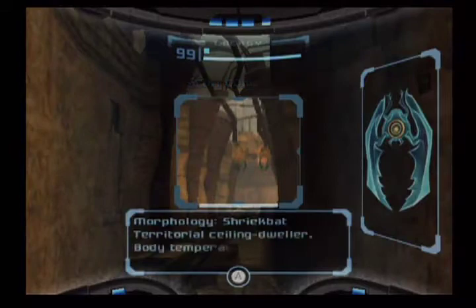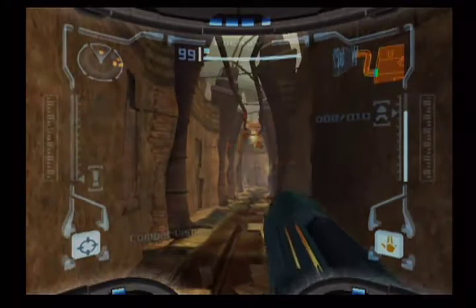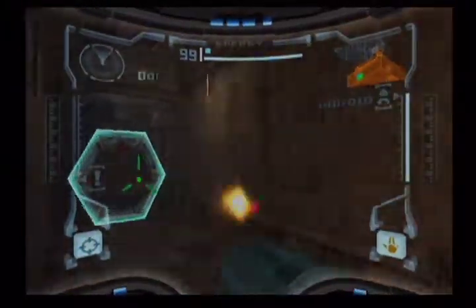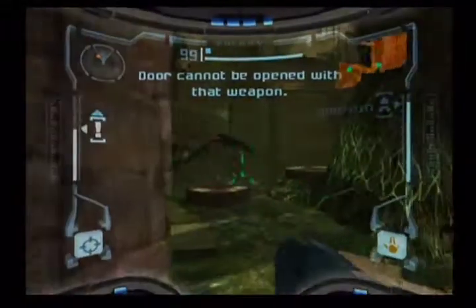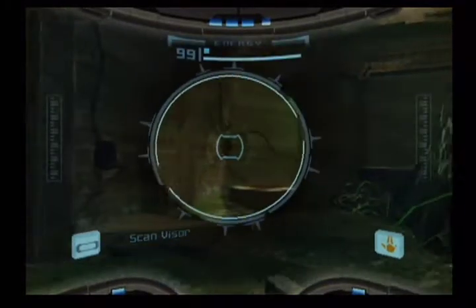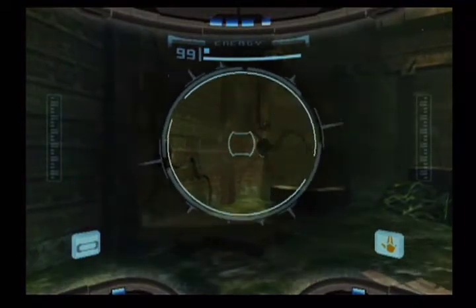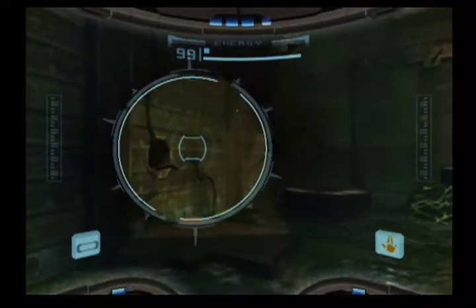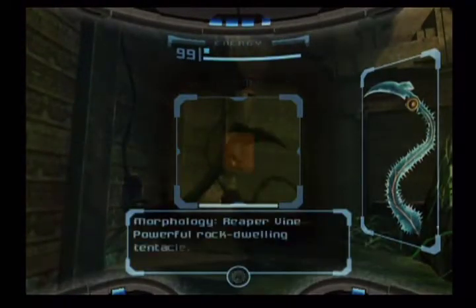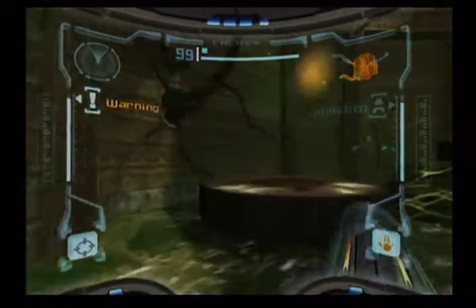And here's a familiar enemy — the Shriek Bat. Very hot creature — 121 Centigrade. Flash shield. I forgot to scan that — come on back out. You cannot actually kill these things yet. There it is. Reaper Vines, I do believe. Gotcha.